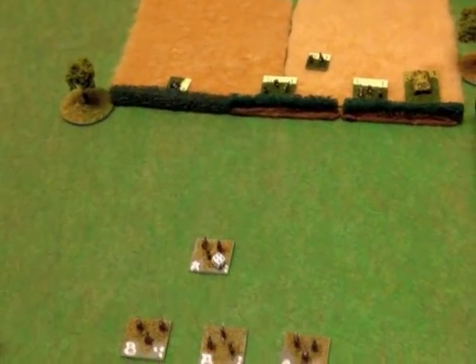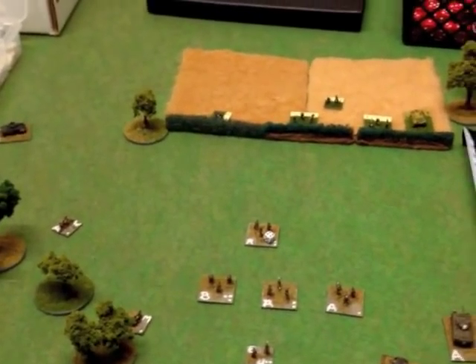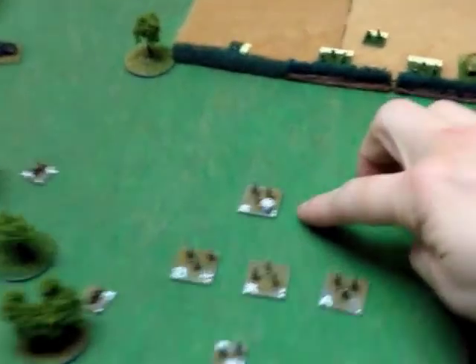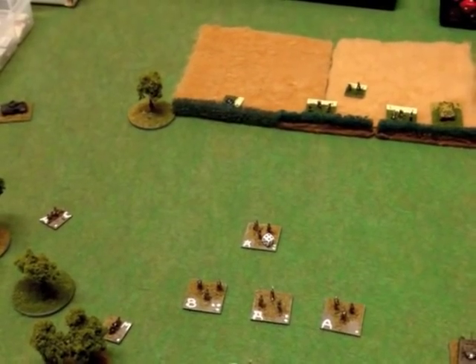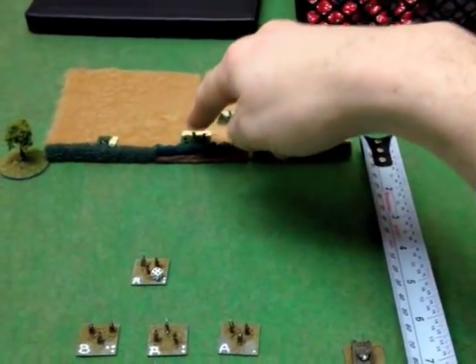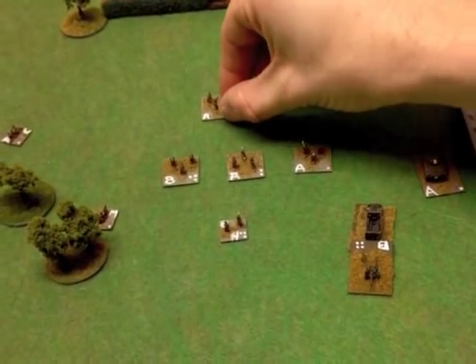These guys are close, but not within range. Basically, it's the Americans' turn, and I want to show you how initiative works. Starting out, these units all have four hits on them, and they luckily did not get suppressed. The Airborne deducts a die when they roll for suppression. All of these units fired on him, and that's why they are now revealed.